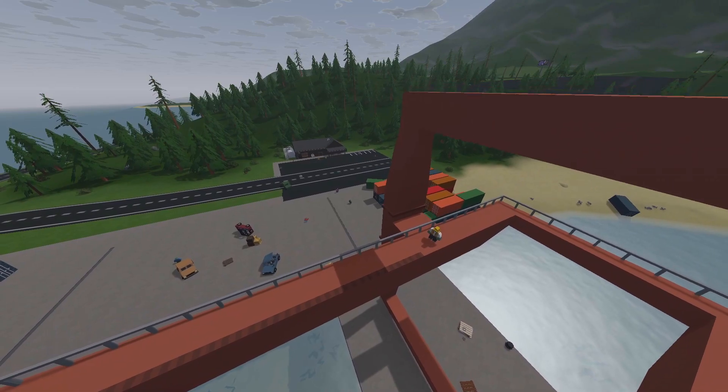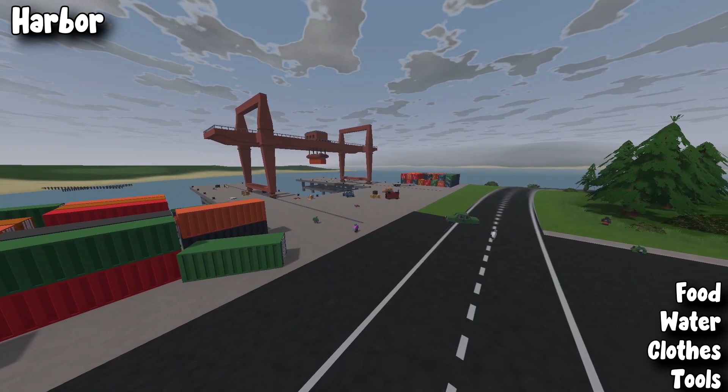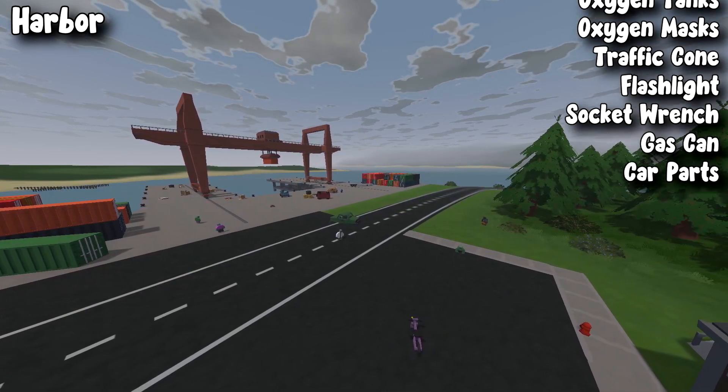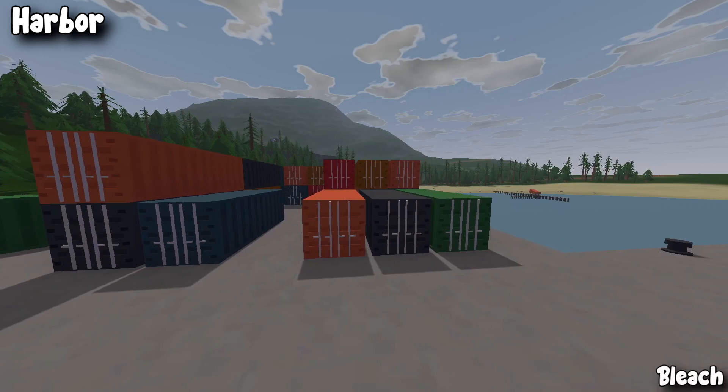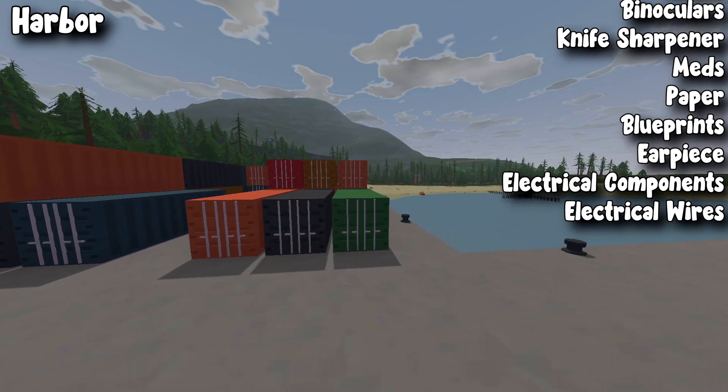Next, we're going to go to St. Eli Harbor, which is another construction loot area. From here you can get food, water, clothes, tools, hexos, polymer, traffic cones, flashlight, socket wrench, gas cans, car parts, bleach, binoculars, knife sharpener, meds, paper, blueprints, earpiece, electrical components, and electrical wires.